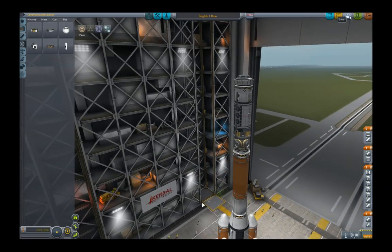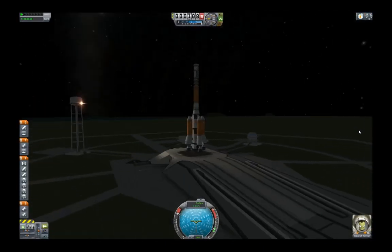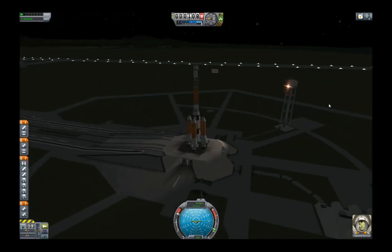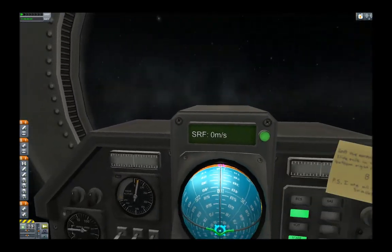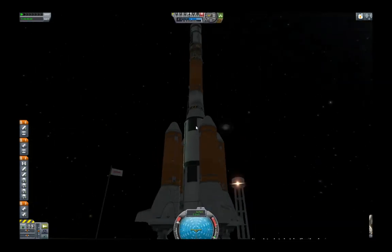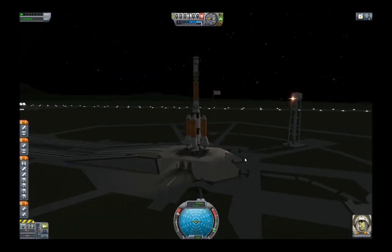Wir wollen das Ding jetzt mal in den Orbit bringen. Hier sind wir nun auf der Startrampe, mitten in der Nacht — die Rakete steht bereit. Wir sehen hier die Produktionshalle und die ganze Anlage außenrum, die übrigens auch durch Unfälle zerstört werden kann und Geld kostet, wieder aufzubauen. Aber wir werden diese jetzt unbemannt starten. Oh, Jebediah — na gut, dann gucken wir mal rein. Dann holen wir dich mit der nächsten Kapsel wieder ab. Und 10, 9, 8, 1 — Start!